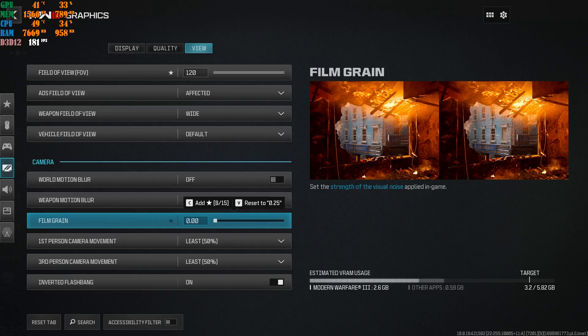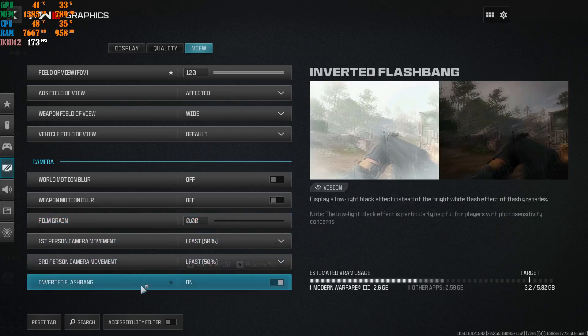Call of Duty actually listened to people complaining about settings being all over the place - film grain used to be in the quality tab and interface, now it's in the view tab. You can have inverted flash on, so when a flashbang goes off your screen goes black instead of white. I take advantage of this, it's very good for multiplayer. In campaign I probably didn't get flashed once, but having it on is still worth it.